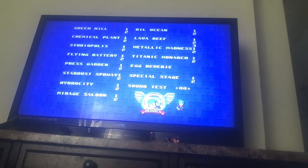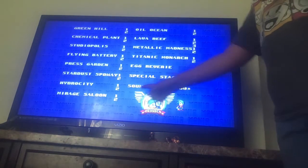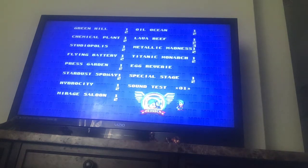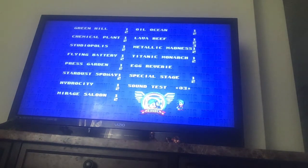What's really important is this sound test right here — it says sound test: Green Hill, Chemical Plant, Studio Office, Flying Battery, Press Garden, Startup Speedway — you guys get it. But on sound test, you have to do 1 — press A, you only got to listen to it for a few seconds — then press 1, and then 9, 7, 9, 0, and then 8, 1, 1. And you should have heard a ring sound. Once you hear that ring sound, you know you're ready to play.